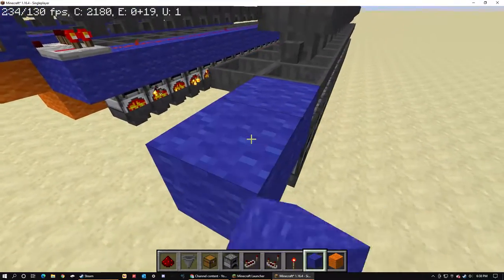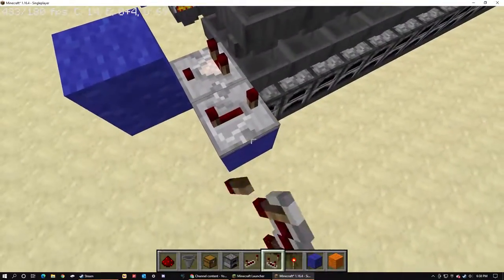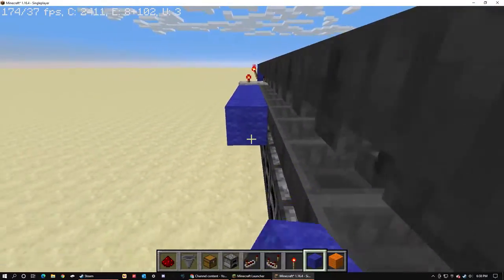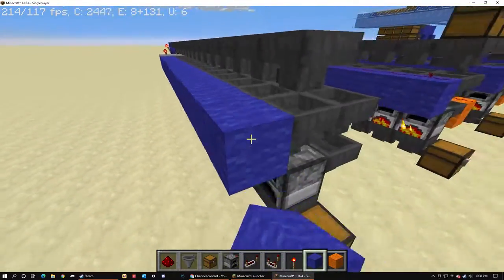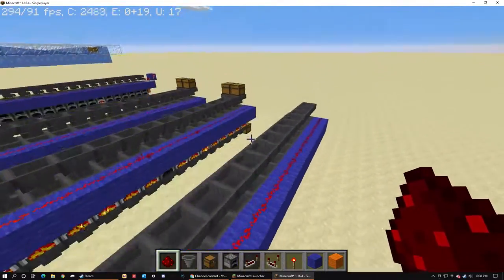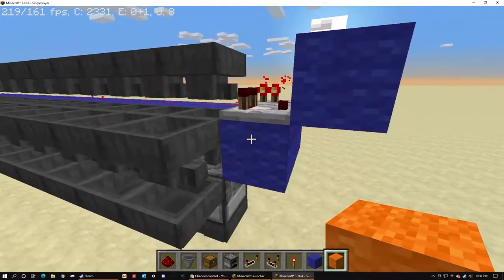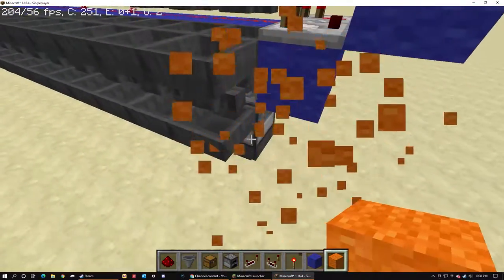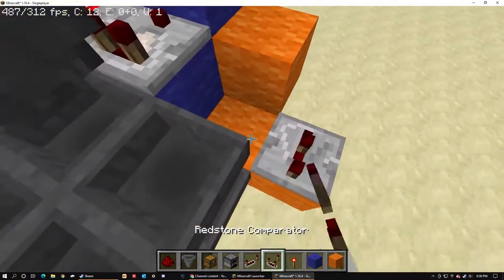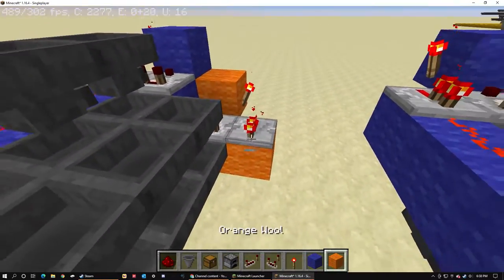Then we'll place in the wool — or whatever building block of your choice — all the way along the side of the hoppers on this level, and then redstone dust. This will lock all the hoppers on the left side for the ore deposit. Then we'll take the orange wool and do it a layer lower, with a repeater — no ticks — a comparator, a torch, and another line of wool.